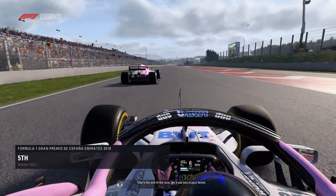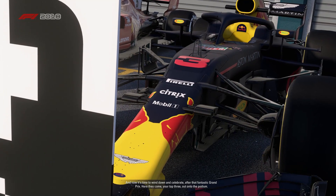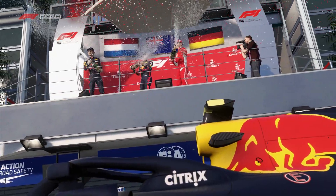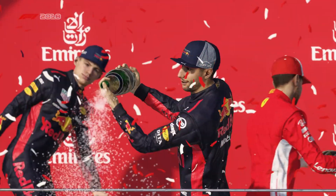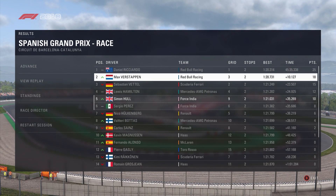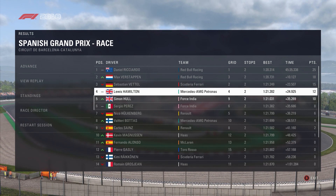That's the end of the race — we'll see you in part four. Now it's time to wind down and celebrate after that fantastic Grand Prix. Daniel Ricciardo wins the Spanish Grand Prix followed by Max Verstappen with a Red Bull 1-2 — chassis circuit, chassis car, it makes the most sense. Sebastian Vettel brings it home P3 for the Scuderia, extending his championship lead once again.